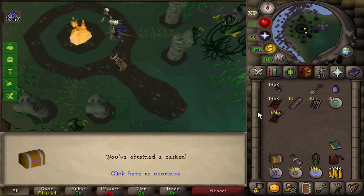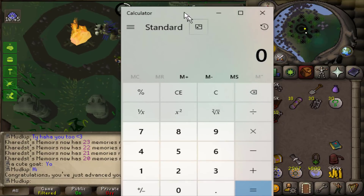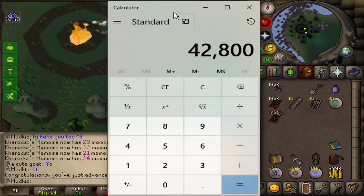Let's pull up the calculator again — so it's 42,800 per hour and then if we get 200 XP for each one, that means at peak efficiency our maximum fletching XP per hour is going to be 8.56 million fletching XP per hour. Wow.